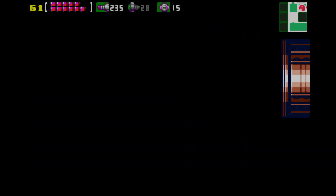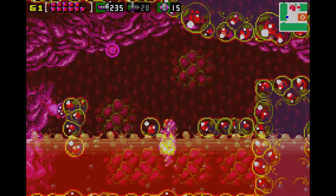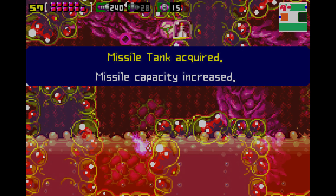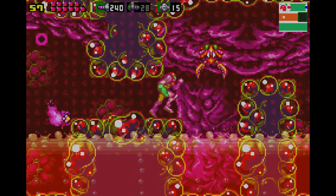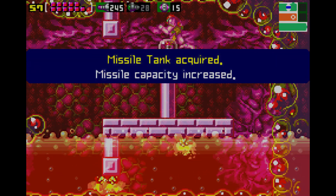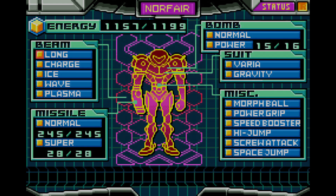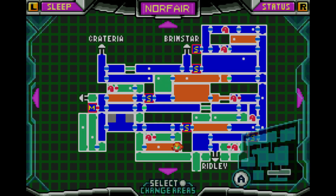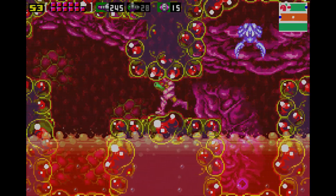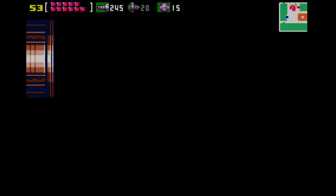All right, so down here there was a door and there was a room I never came to for some reason. Here's one missile we were missing, and here's another missile. So I believe that makes it about three missile expansions. That explains some of my missiles — I never came to check this room. Anyway, off to finding the rest of the missing items.